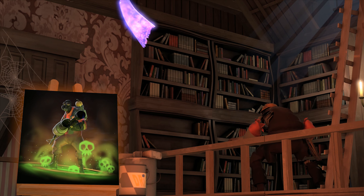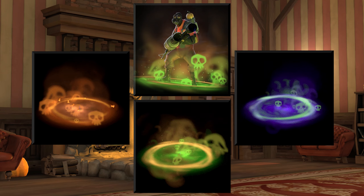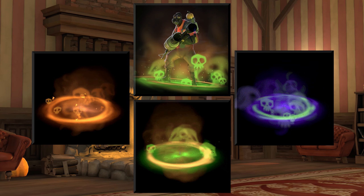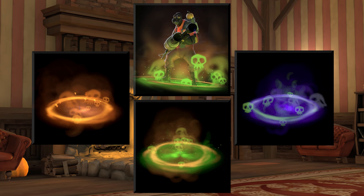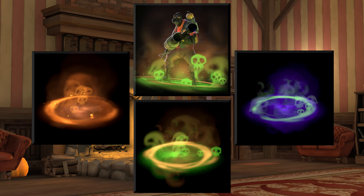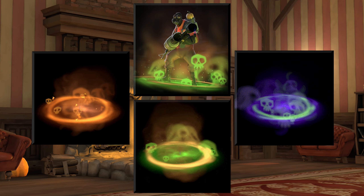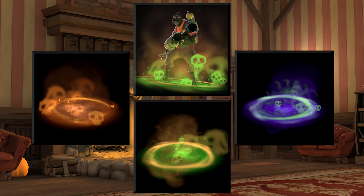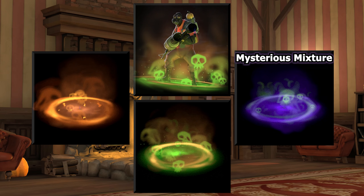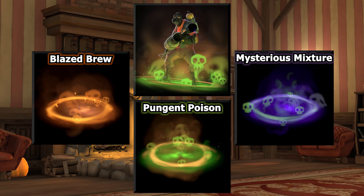The unusual taunt effect up next is called Pungent Poison, made by these workshop creators. This effect really makes it look like the player is standing in an underworld pool of corruption and death. The effect emits from the ground at the base of the player and surrounds them, and it holds its own as a really nice spooky effect. The radiating haze rising from the burning liquid pool on the floor gives off a portal to the underworld theme, and the warping skulls rising and dissipating from the pool top the undead theme off overall. The color variations are Mysterious Mixture (purple and green), Pungent Poison (green and yellow), and Blazed Brew (orange blaze). A very nice effect, and hopefully I'll see it in-game soon.